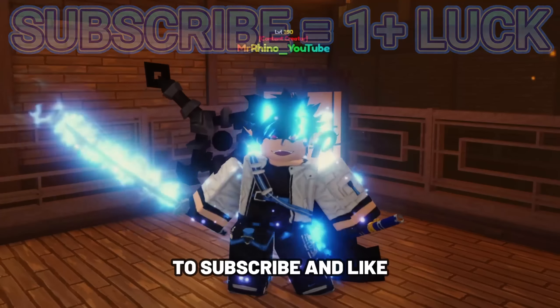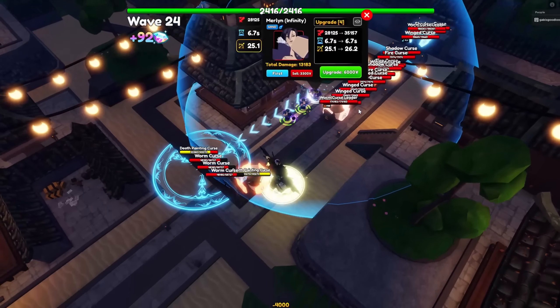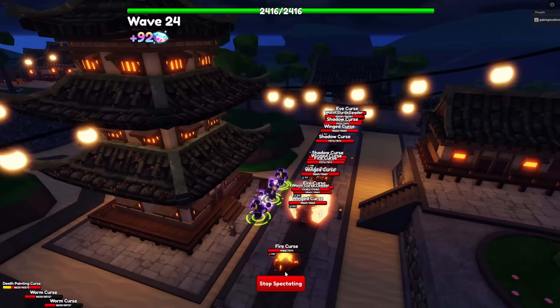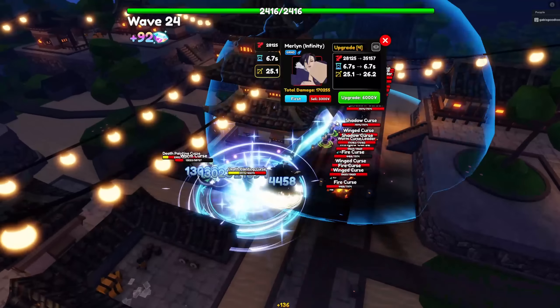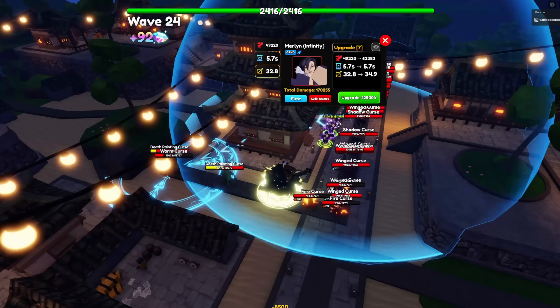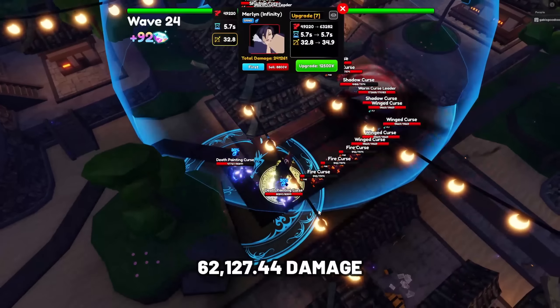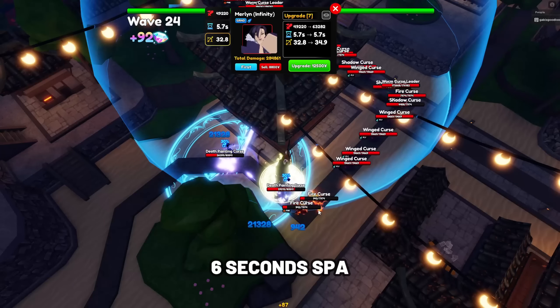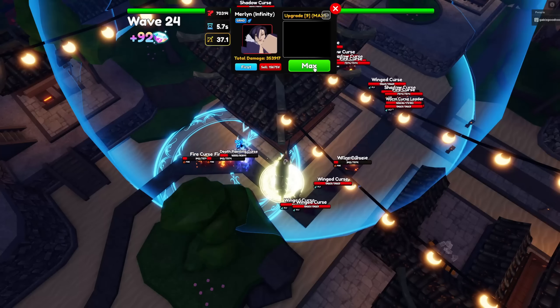In no particular order, the first unit is Merlin Infinity. Merlin is one of the overpowered supports to have for leaderboard runs. If you're a collector, I definitely recommend getting Merlin as she is a secret limited unit exclusively obtained through the Demon Leaders portals. Merlin Infinity's stats at max upgrade and max level are 62,127.44 damage with her SPA at 6 seconds, making her damage per second at 10,354.57.